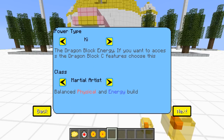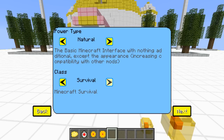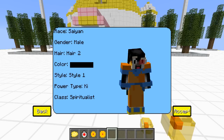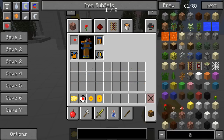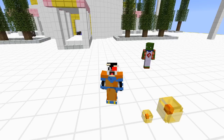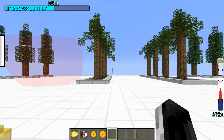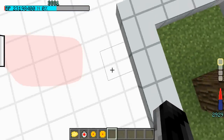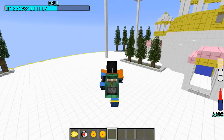You select your class — Dragon Block energy is Kai, used to make different abilities like energy blasts which you can customize. You can be a Martial Artist, Spiritualist, or Warrior. Spiritualist is just energy — making blasts — so let's do that one. There are a ton of different armor sets based on different characters, and there are scouter items that go over your eyes like Google Glass and display different information. Looking at the top left you can see my power level.